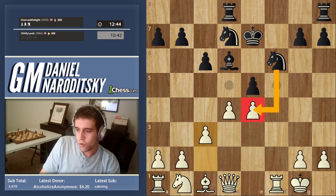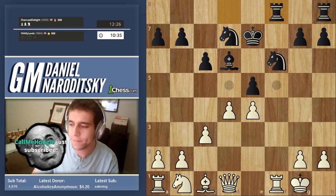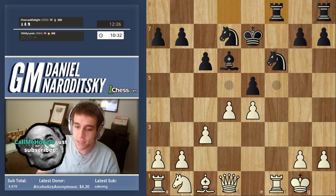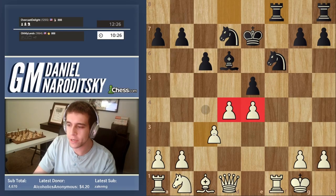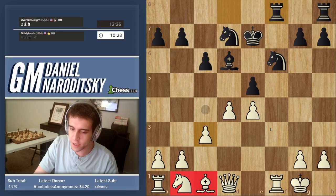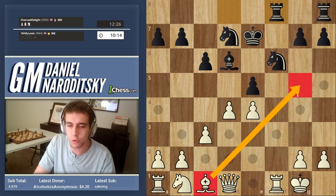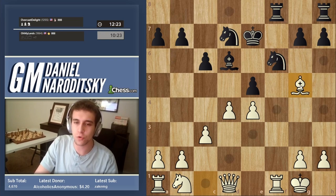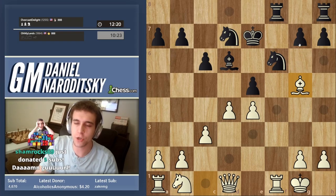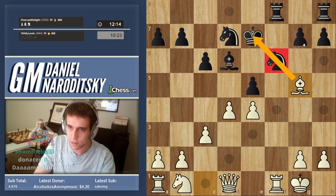He contests the file with rook to f-something. Our center is safe. We need to complete development — the bishop and knight are still on their initial squares, not doing anything. The bishop has a super square on g5 where it pins the knight. A pin is a situation where one piece creates a situation where another piece can't really move — the knight literally cannot move because you cannot expose your king to attack.